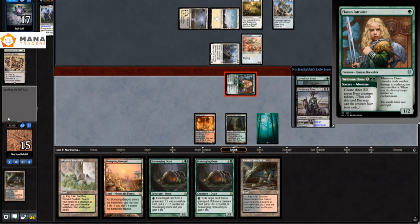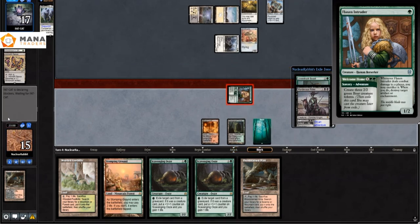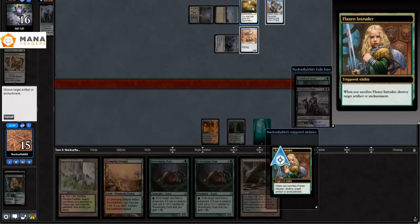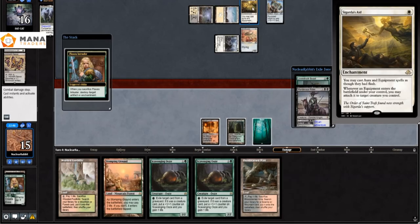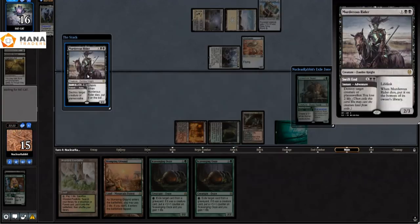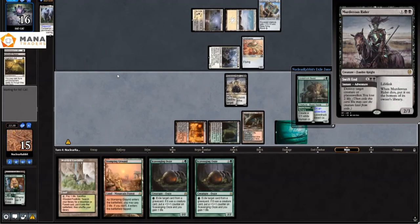Then we block the Stoneforge Mystic because otherwise they might have equipped the hammer to that. We attack with the Flex Intruder and sacrifice it targeting their enchantment, because that way if they play a second hammer it's eight mana for them to equip it instead of zero, and all the artifacts lose flash — which is really nice for us as well.